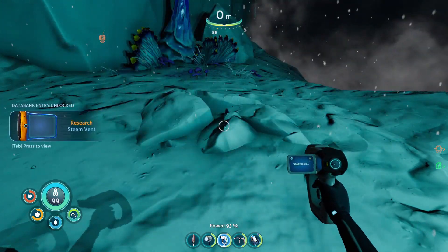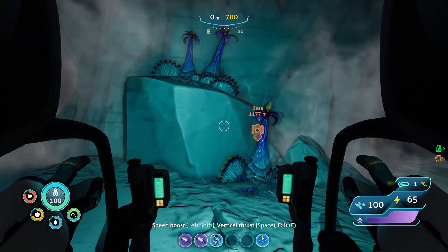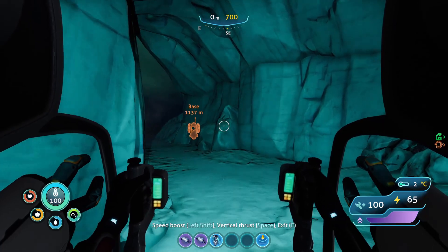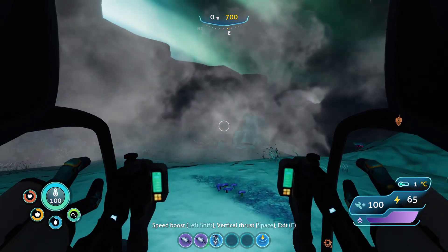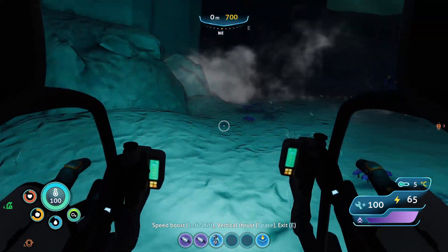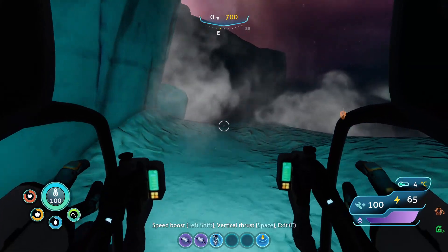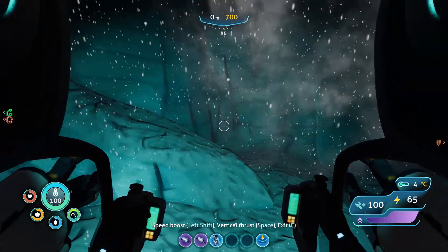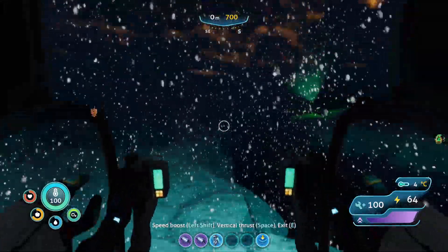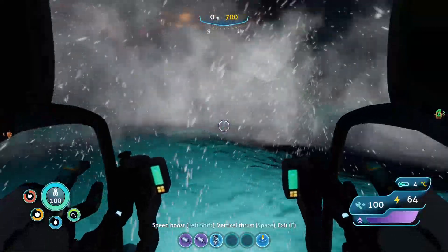I'm gonna scan this steam vent to get started. It's just a thing to keep you warm. But we were here when I ended last episode, going through that little tunnel. We want to try to figure out how we could get to Artifact Z13 and how to get to that base over there. I know I'm going in the opposite direction, but I couldn't get my Prancer to fit the other way. The problem is it's very dark — very dark and very hard to see with the storm.